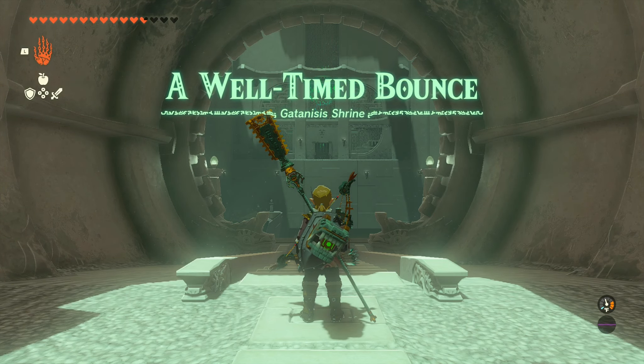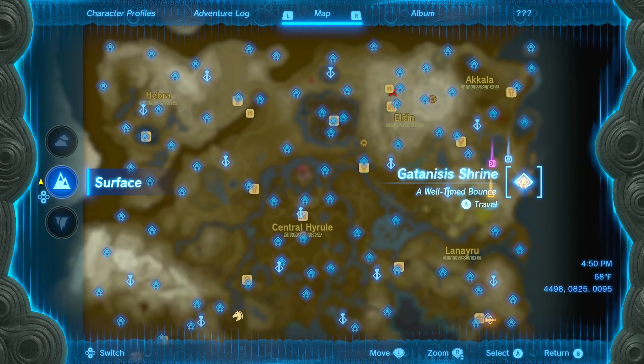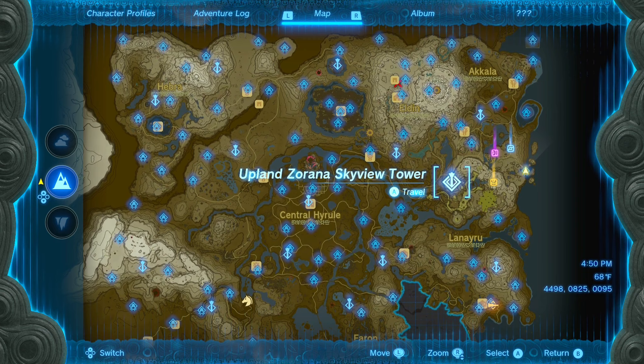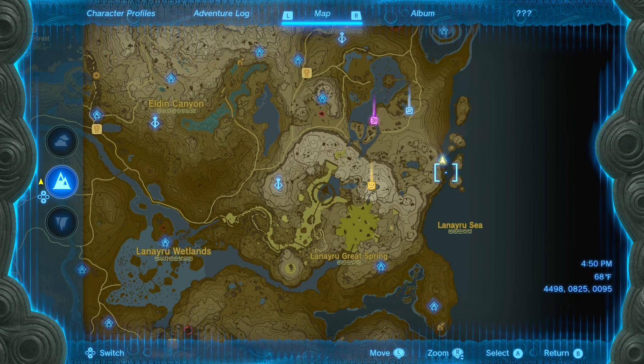Hey, what's up guys? Today I want to show you how to complete the Katanasis Shrine, which is located on the far right side of the map, near the uplands or on a tower, right next to the Lennaru Sea.